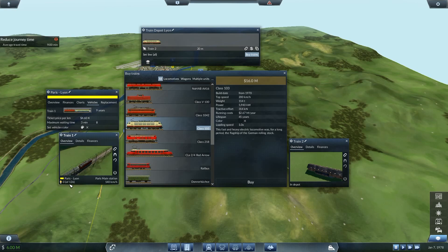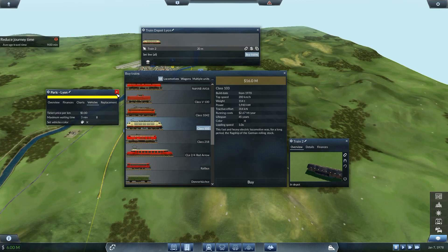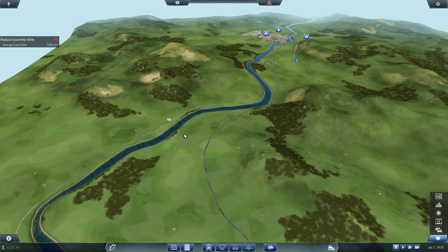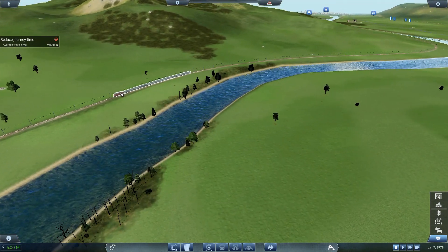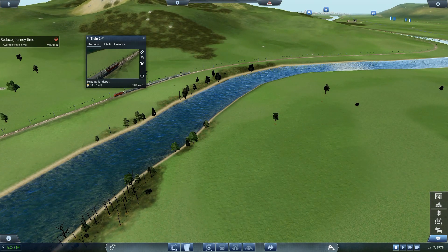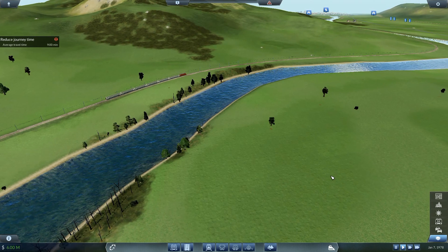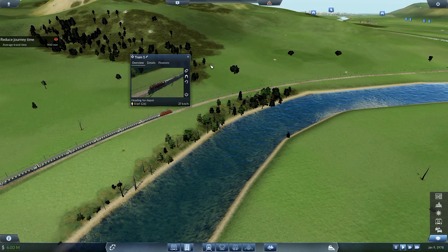Train one - I've got nobody on board at the moment so that one can actually be sent to depot. Let's get rid of all of these for a second - that one there is going to go back to the depot. It's gone the wrong way. Let's start moving it like this - right, that one's off to the depot.